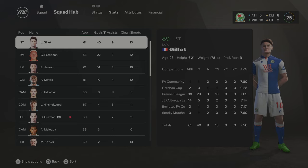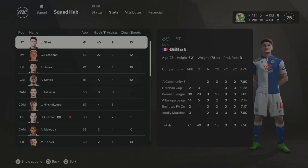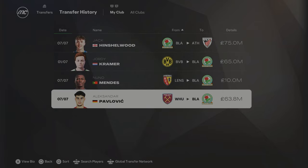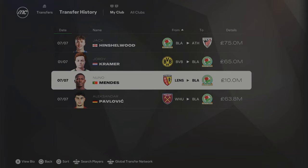We're into Season 11 now and we've been busy in the transfer window. Hinshelwood has gone to Athletic Bilbao for £75 million. We brought in Pavlovich — one of my favourite players in FC 25 career mode — for £63.8 million to replace him. We also brought in Jordy Kramer for £65 million plus a right-back exchange — he looks like an absolutely insane young talent at 85 overall, and I really wanted to upgrade the full-backs. At left-back, Nuno Mendes comes in for £10 million plus Kerkhez, who goes to Lens. It's a massive upgrade in the full-backs and Pavlovich in midfield.